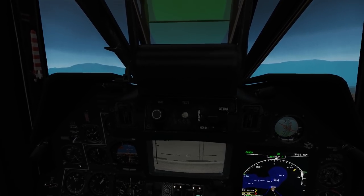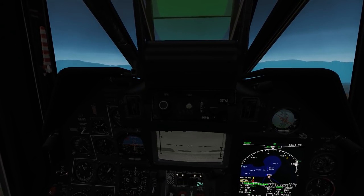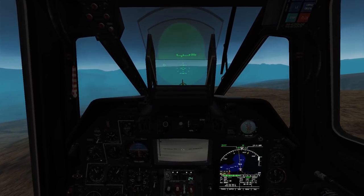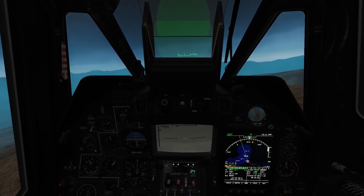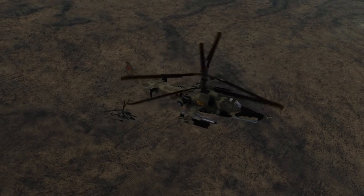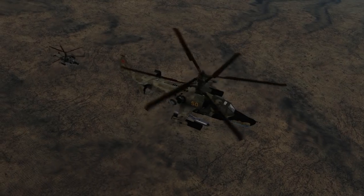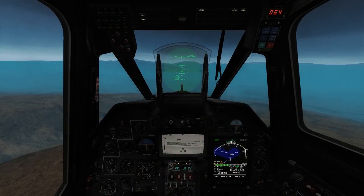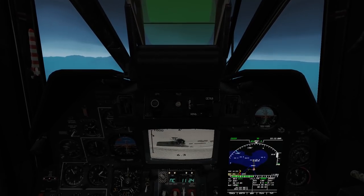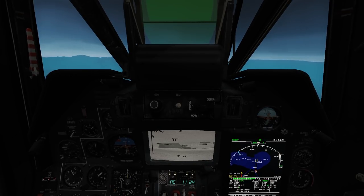This leads to a problem with the Ka-50's targeting system. At 12 o'clock noon on a perfectly clear day with perfect lighting, the targeting system is amazing — it will lock and work perfectly because it has the best quality image possible. However, earlier in the morning or later in the afternoon, as long shadows start crossing the landscape and lighting conditions worsen, the system becomes less effective. With any cloud cover it gets even worse. I'd like to point out that I'm flying in the middle of a thunderstorm at four in the afternoon, so the targeting system is not actually going to work properly.